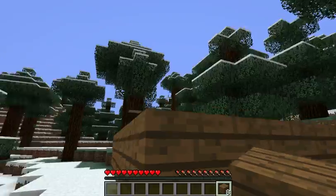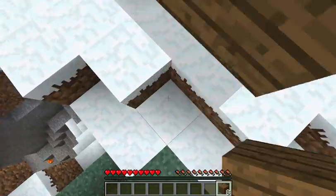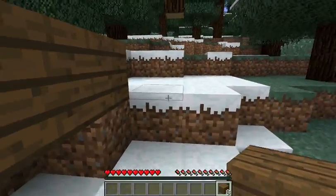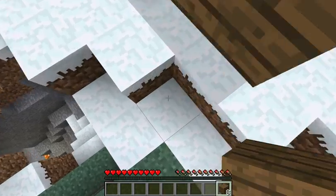It would be nice if the server would teleport you back rather than dropping you underground. You meet these kinds of spawn protected areas more often in custom maps than just in vanilla Minecraft.